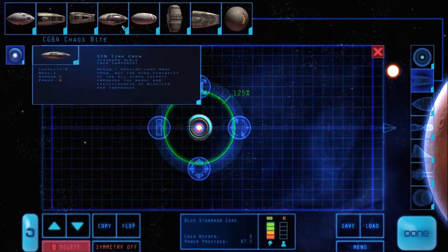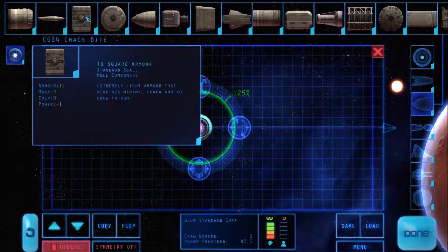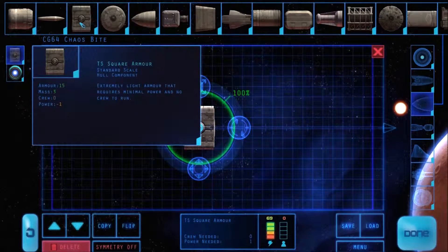So we're going to do that core, throw some of this armor on there. Yeah, that'll work. They're saying fastest, so I don't want too much mass.